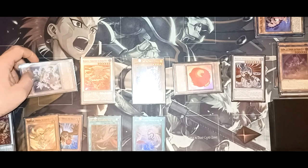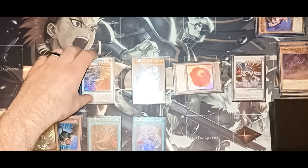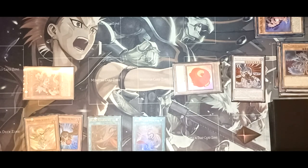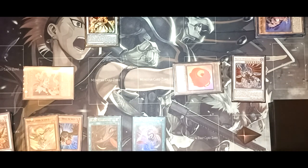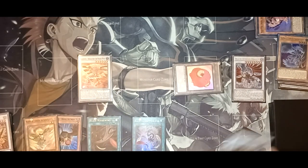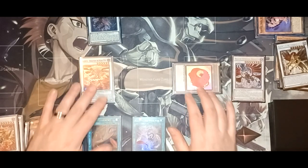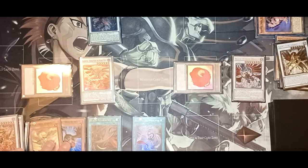Then you're going to activate Boreas the Wicked Wind and send Sudri to the graveyard. This is going to allow you to go into your copy of Tamerhawk Joe. Tamerhawk Joe's effect activates — you can now Special Summon back your copy of Boreas the Wicked Wind. Then you're going to take Steam and Obsidian Tamerhawk Joe and send him to the graveyard for your copy of Blackwing Forearm or Master. So now you have two tokens — the Sudri token and the Steam token.